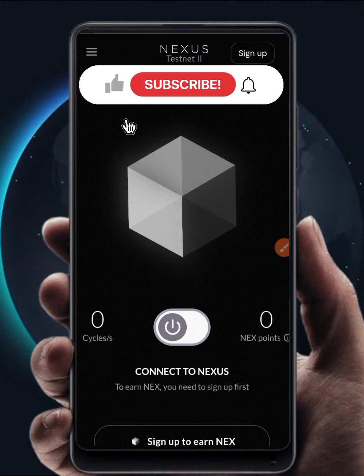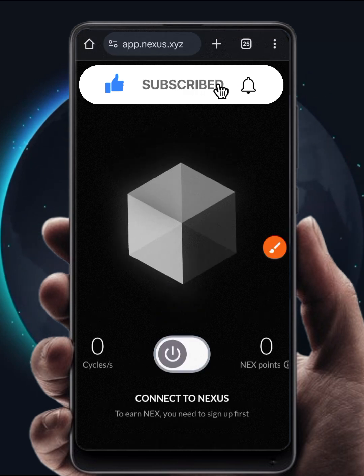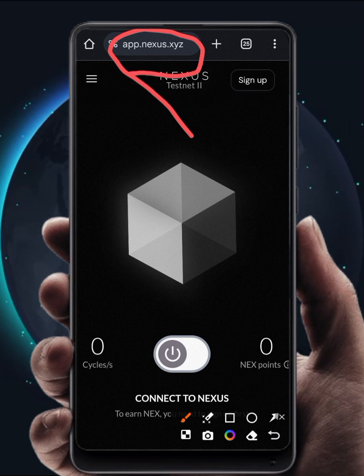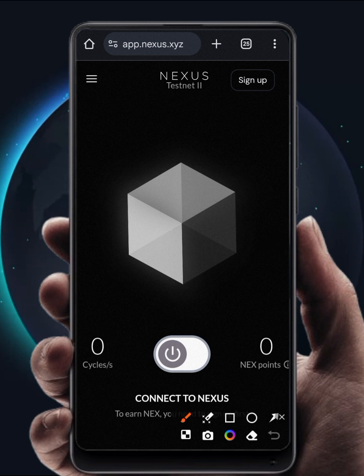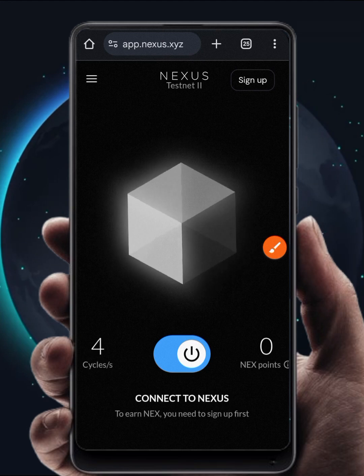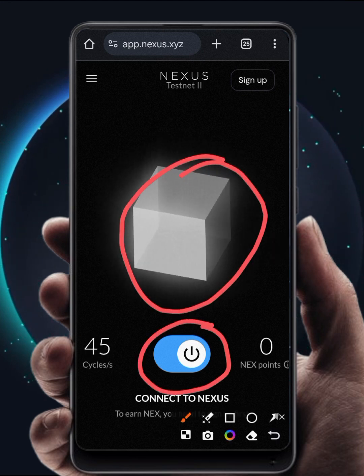Hello guys, finally Nexus is live and to be honest it is actually giving a lot of issues. First of all you need to go to nexus app.nexus.xyz — I will put the link in the description of this video. Once you come here, the first thing you should do is toggle this on. You need to turn it on in order for it to start gathering points for you. Once it is showing blue like this, it means it is mining, and this icon is also rotating which shows that your Nexus is mining.